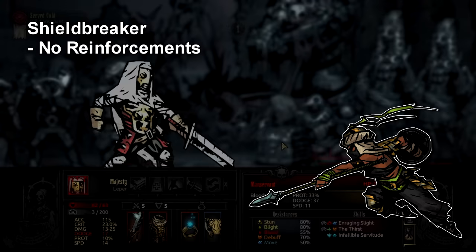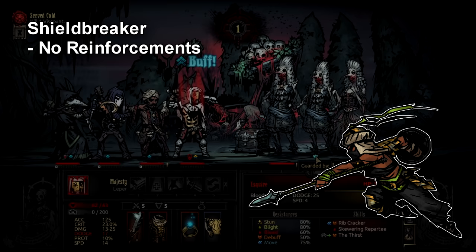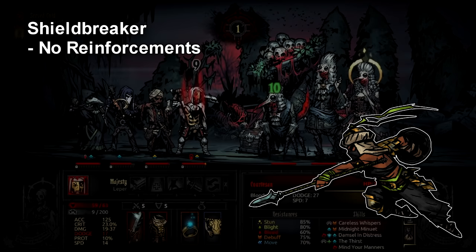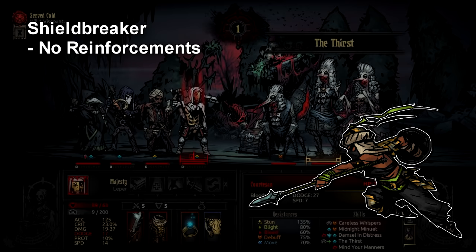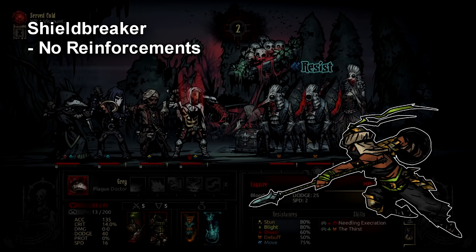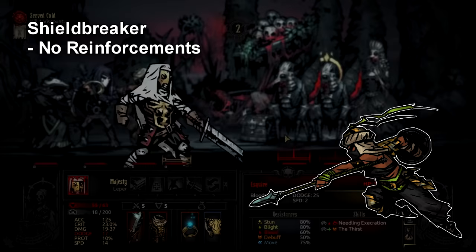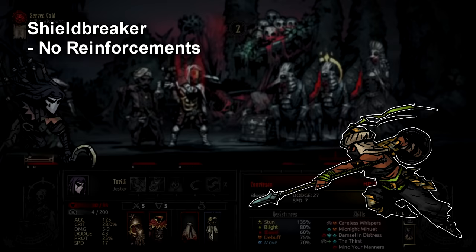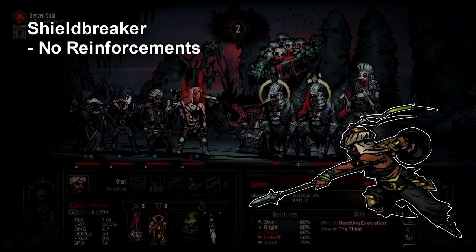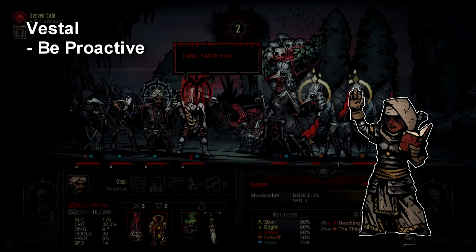The Shield Breaker tip has slight spoilers for her specifically, so skip ahead if you want to avoid them. In her Nightmares, you cannot get reinforcements — so if you need to stall on the last enemy, like a rattlesnake, to heal HP and stress, having stuns helps a lot. You can get your party back under control and even de-afflict Shield Breaker if you take the time. Because of this, it's never a bad idea to bring a stress healer to dungeons where she's prone to get Nightmares — personally I value Crusader and Jester a bit more than Houndmaster for this, though Houndmaster gets bonus damage versus beasts.